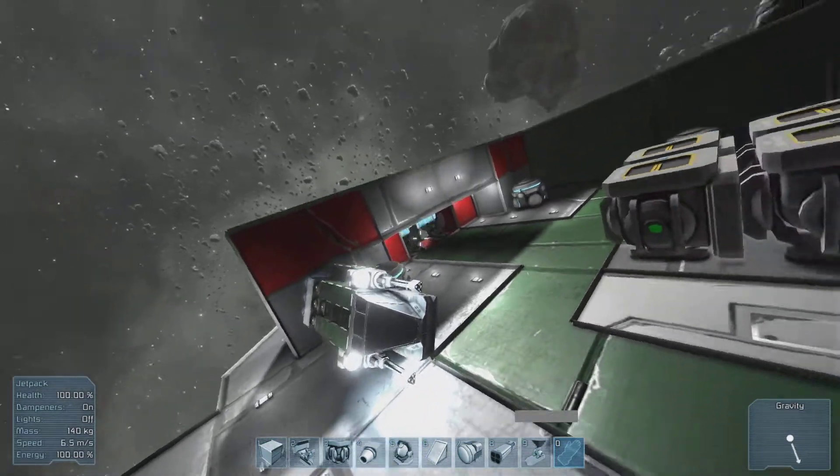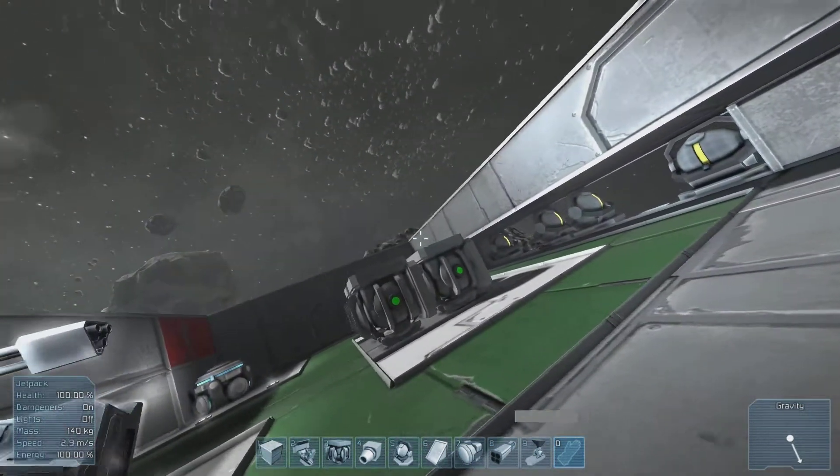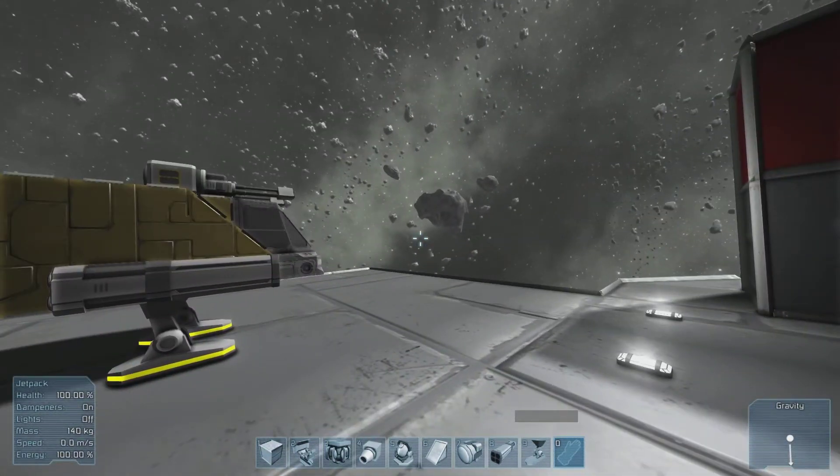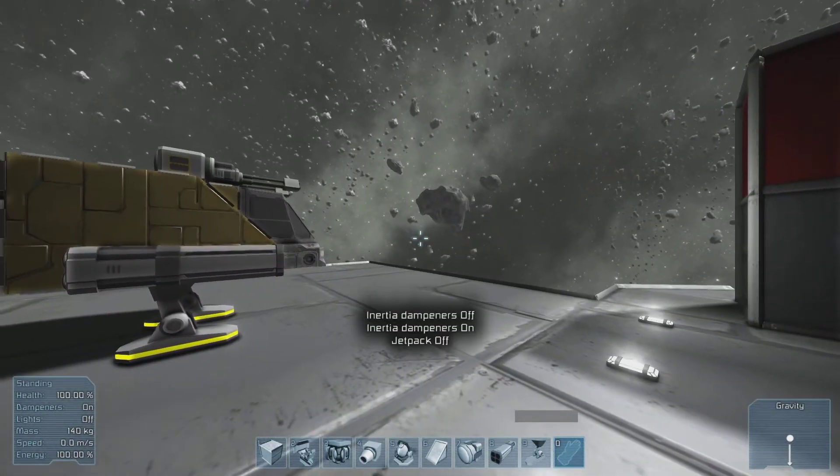So basically, you can have like a station here. I kind of turned my station into a weird ship thing for some reason. Okay, I want that on. Jetpack off.